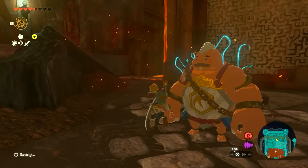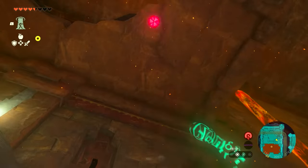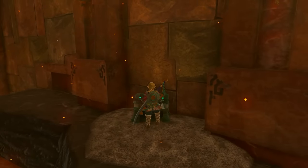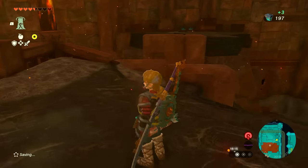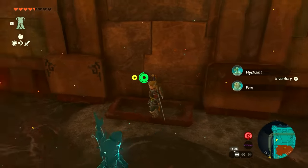When you're leaving, head towards the left over here. We're actually going to use Ascend and ascend to this platform right above us. There is a chest up here so go ahead and collect that. On the opposite end there are some devices that you can pick up, so go ahead and grab those as well.